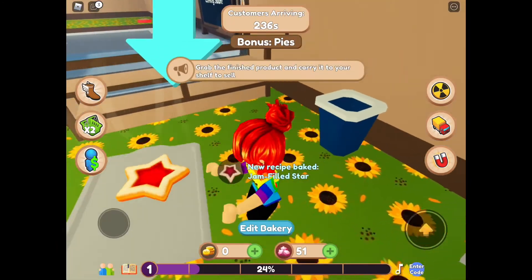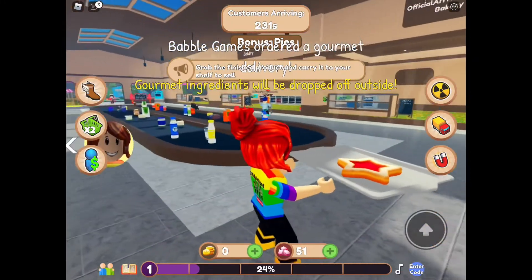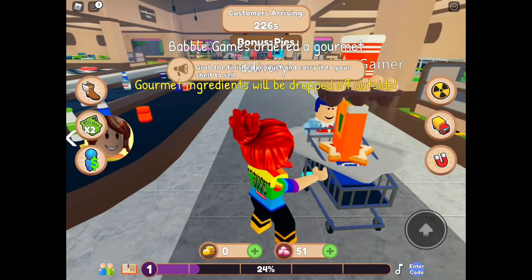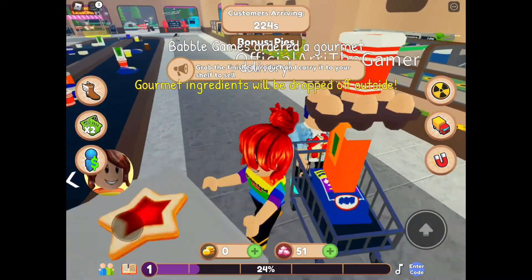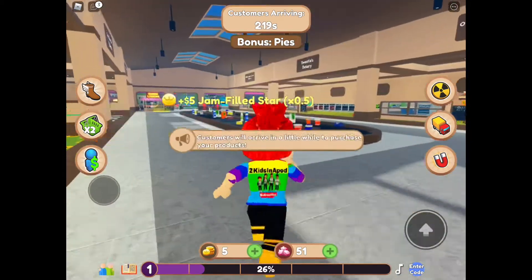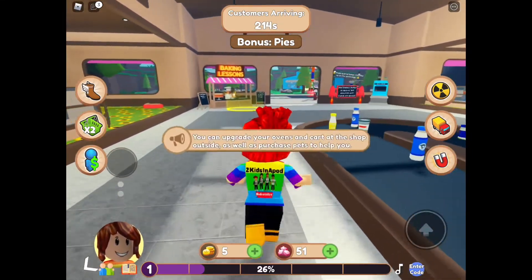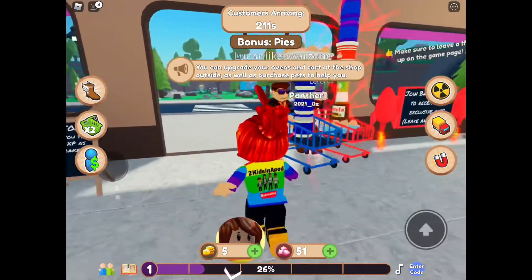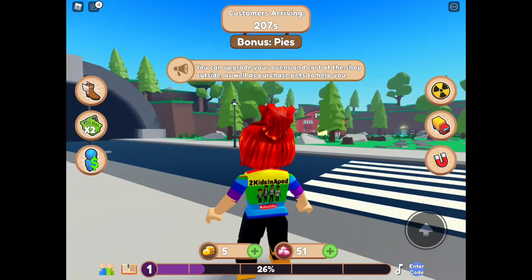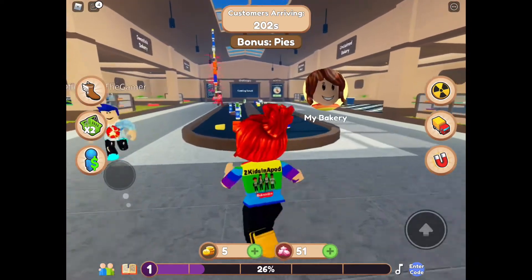We got it — Ari, look at my cookie! Where did you go? Hey Ari, want to see my star? Gourmet! Ari, there's gonna be a gourmet drop outside — let's go! Customers will arrive in a little while. There is a gourmet thing there — did everybody get it already? Oh I'm too late! Congratulations, I just opened me a bakery!